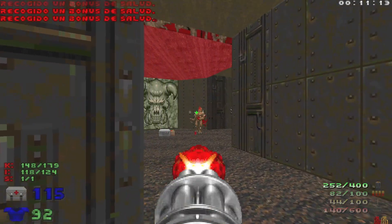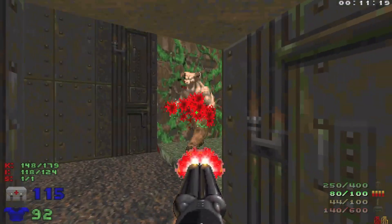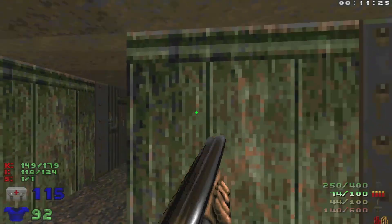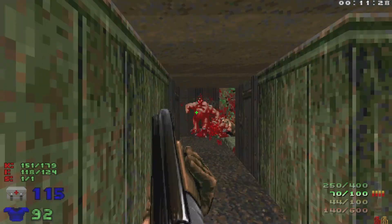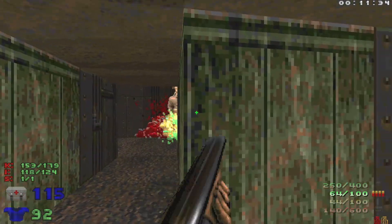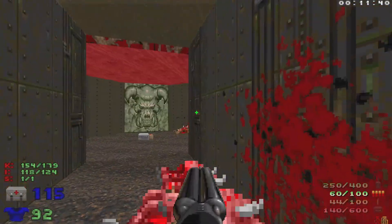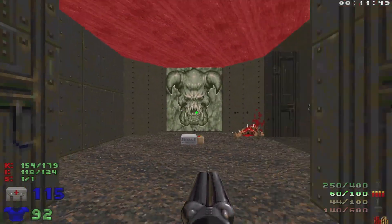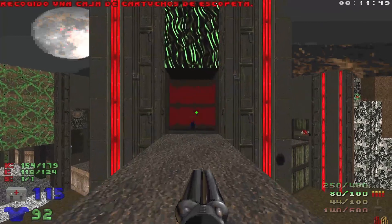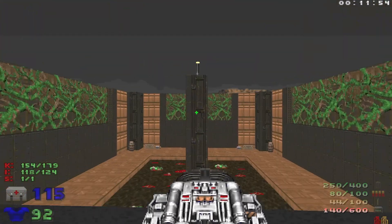When we move forward just a little bit, this wall is going to open up with some Hell Knights. What I like to do is get it open and then head back over here, and we can just use the little hallway here as cover. With all those dead, watch out when you move forward a little bit — this is a Crusher, so we'll let that crush, and then we're going to move forward. Go for the Blue Key, and when we try to grab it, we're going to get teleported to this little arena. Get the BFG ready.